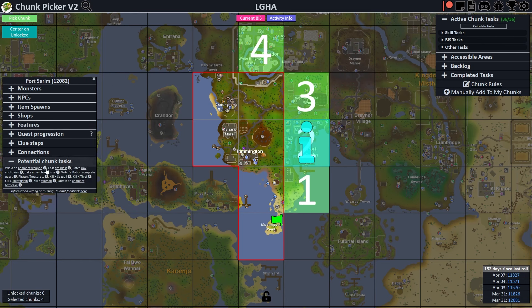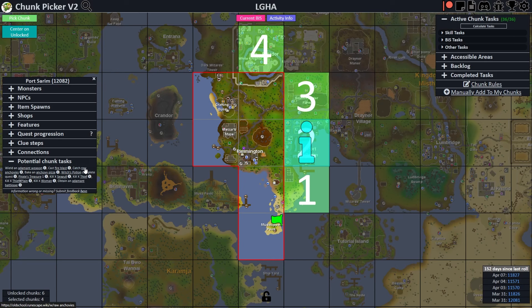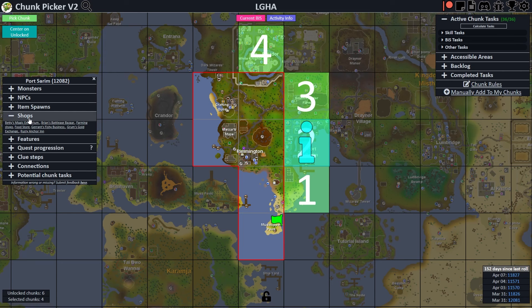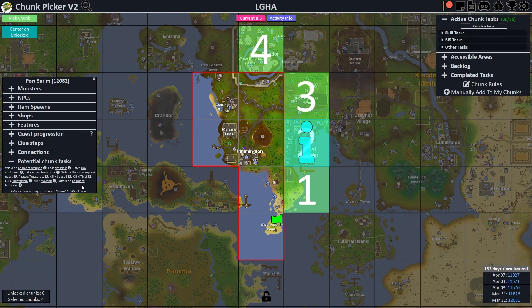Moving on to chunk two, Port Sarim. We'd also need to cast Fire Blast, but the big benefit is being able to buy death runes and lots of other runes from Betty's Magic Emporium, making magic training much easier. We'd get our first adamant weapon from Brian's Battleaxe Bazaar, be able to start fishing, and bake an anchovy pizza, which requires level 55 cooking — we're sitting at 48 now. We could also complete Witch's Potion and start a new quest. Mainly two grinds: magic and fishing.